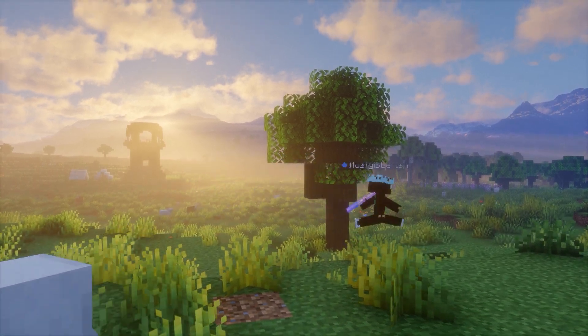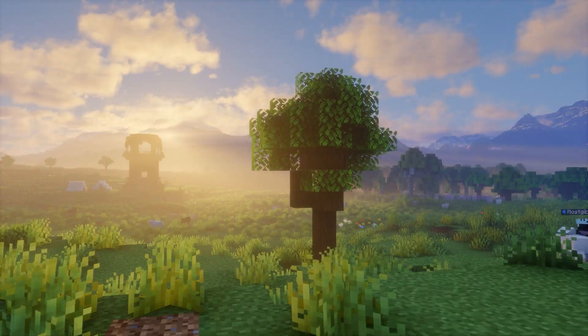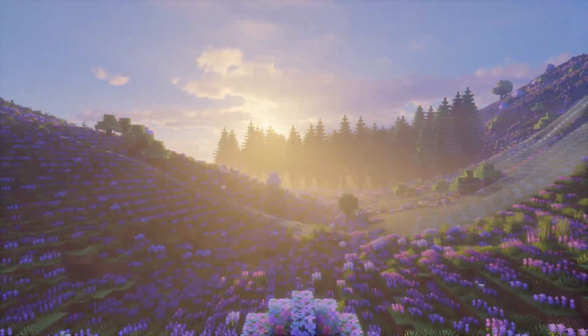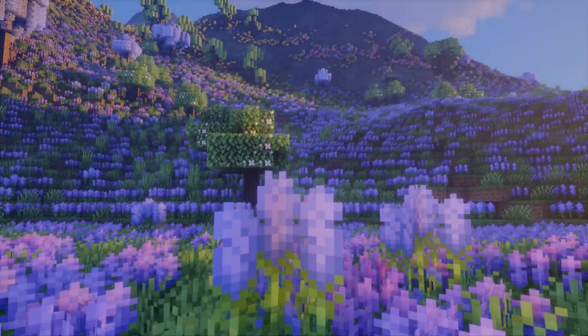But you cannot create a cinematic of an ugly world, so you need world gen mods. My favorites are Terralith, Tectonic, and Terraforged. You can add biomes or Biomes O' Plenty and all the other mods that change your world and how it looks.